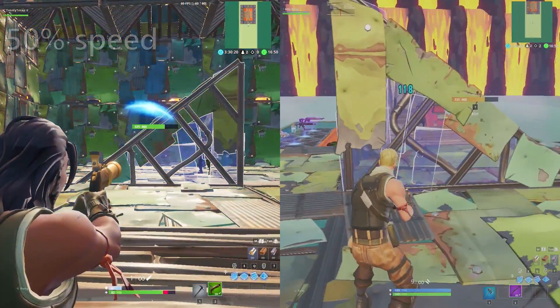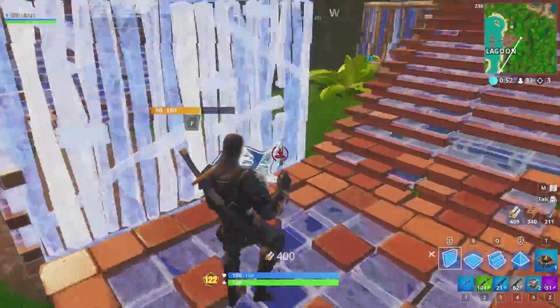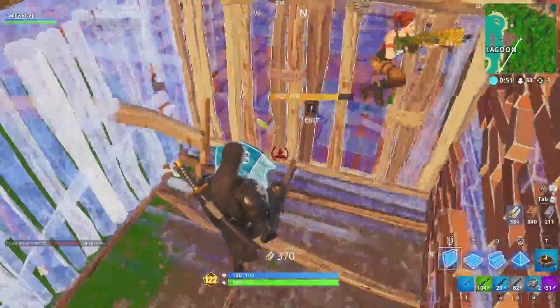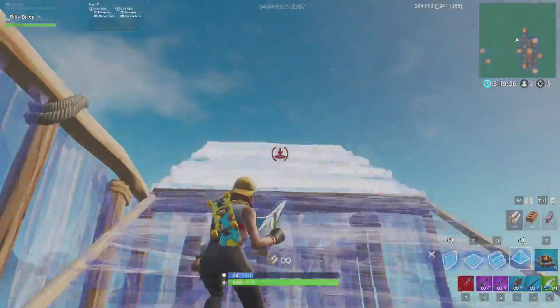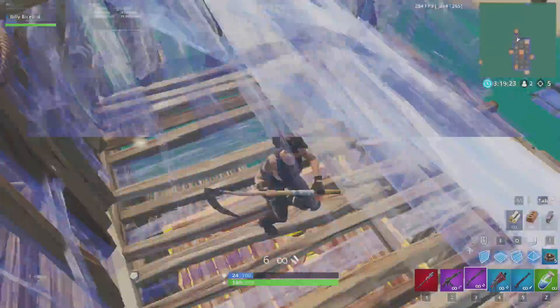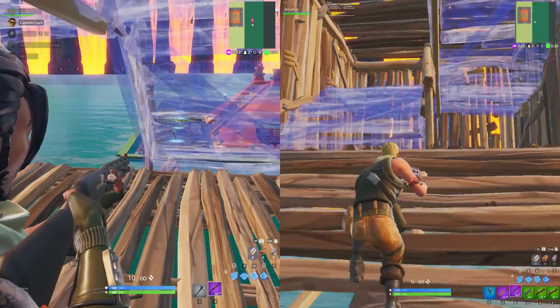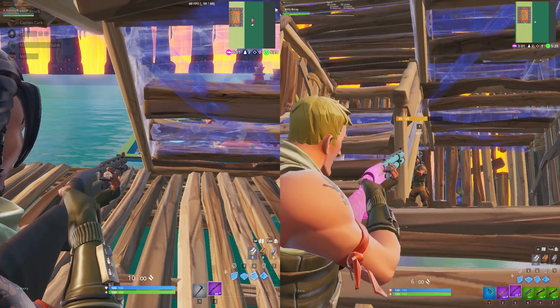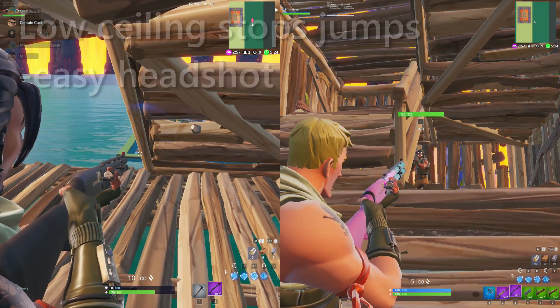These wall edits are good to use, but you'll often need something extra to put pressure on turtling players. If you can, try and place a ramp inside the box. Ramp edits give you great peek options and give you more control over a box fight. For example, this U-shape edit lets you sneak behind a player with a quick reset or create a favorable peek that keeps you safe. As you can see in this split screen, this edit lets me land a full-damage shotgun headshot, but my opponent can't see me at all.